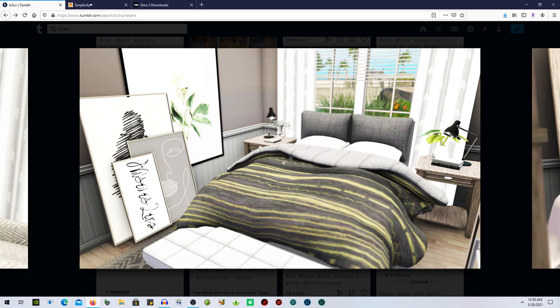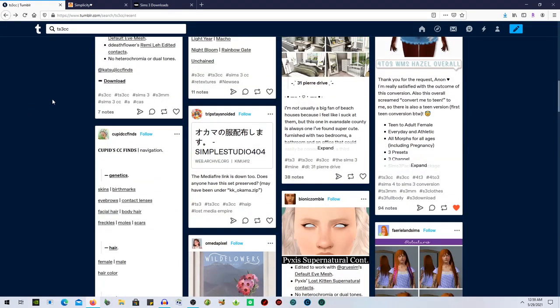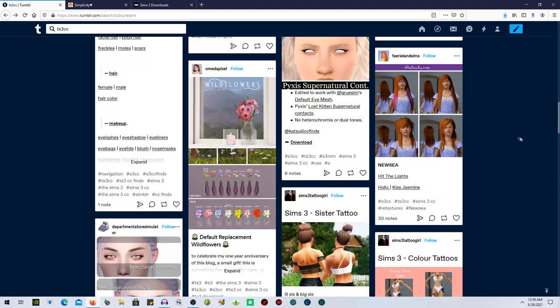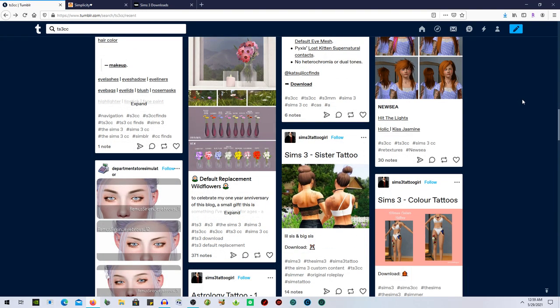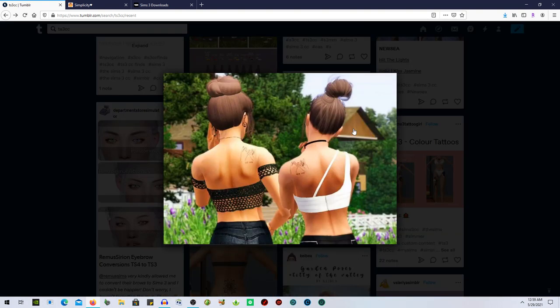There's a cute little house here — oh my gosh, I want to add stuff like this to my game, that extra little something with objects. What else do we have? Supernatural eye mesh — I could use these at some point with my creepy supernaturals, but I'm not going to mess with that right now because I currently have a household I don't want to drop everything for.